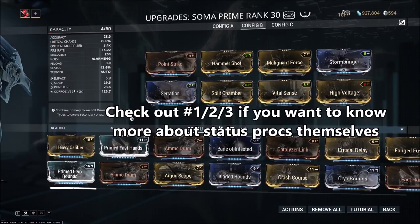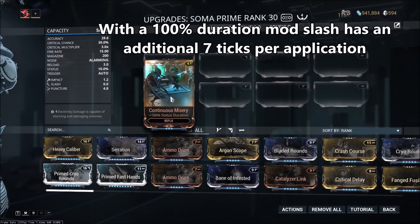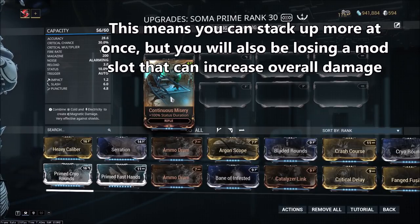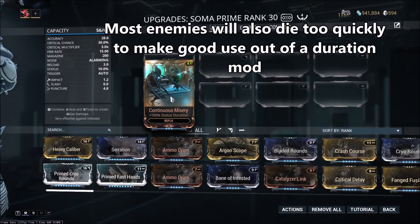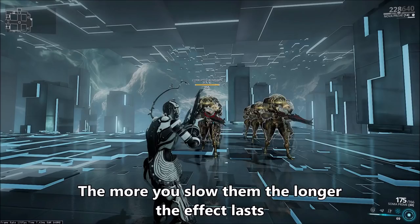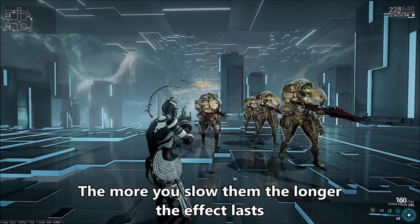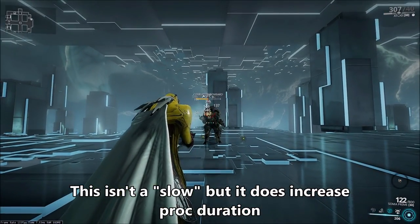The last thing I want to talk about is status duration. Increasing a status's duration, such as slash, is a good way to increase your overall damage, because when you increase the duration of a damage-based status you're also going to be increasing the number of ticks you get. Personally, I can't really justify using a status duration mod, because enemies are usually going to die within your status duration's window — considering most of them are about 6 seconds. But if you're taking longer than 6 seconds to kill an enemy, a longer status duration can be beneficial. There are easier ways to increase the duration of your status effects, and that's from any kind of slowing effect — like Nova's Molecular Prime, Atlas's Petrify, or even just a basic cold proc.